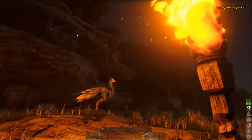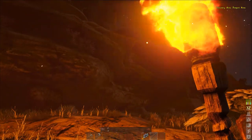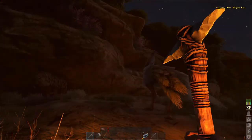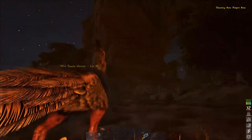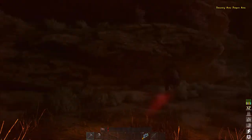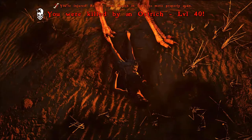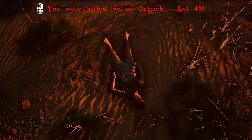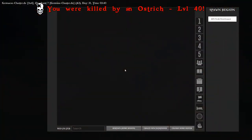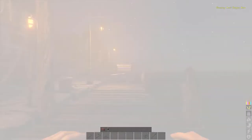If you put the torch in your hotbar but don't want to hold it, it will strap to your back and illuminate while your hands are free. If you hold it in front of you, you get more light. So now — I attacked this ostrich and as you'd guess, it kicked my ass into the dirt. I'm dead again.